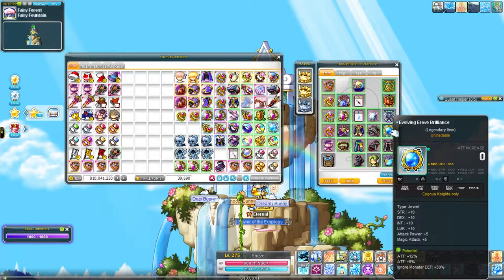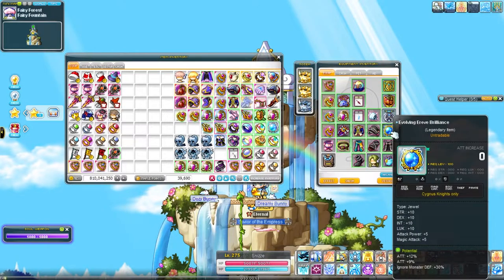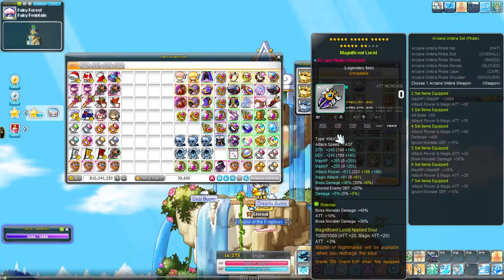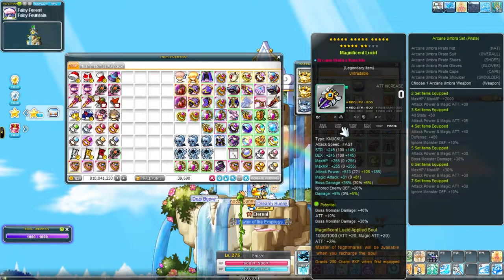I have to swap the IED line on my secondary and move it over to my emblem, and replace the 30% IED on my secondary with either a boss line or, hopefully, an attack line. Because of this, I'm either going to be cubing the primary or the secondary for 2-line attack, 1-line boss — most likely the primary first, because I don't need that much boss damage, especially with the fact that we have familiars giving like 90% boss at epic if you have 3 × 30% boss familiars.